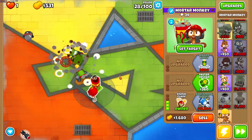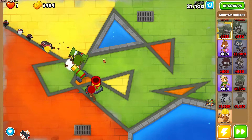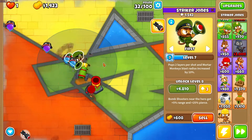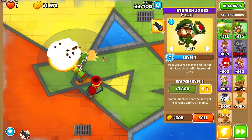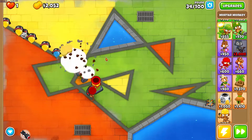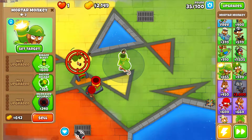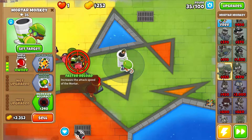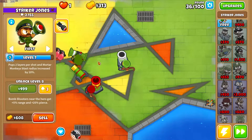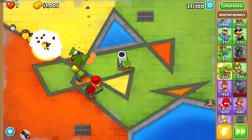Leads are not a problem. The camos so far are looking like they're getting killed, which is nice. Striker Jones gives a plus 10% blast radius for mortars at the moment, which actually helps quite a lot. My second tower is just gonna be top path with faster reload. We're getting Shell Shock for now, but the amount of damage and the area we can cover is gonna be very important.